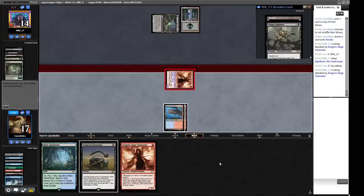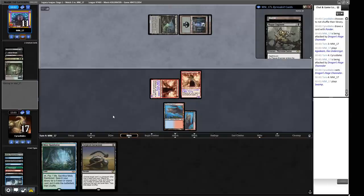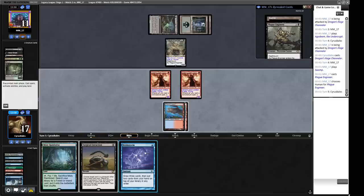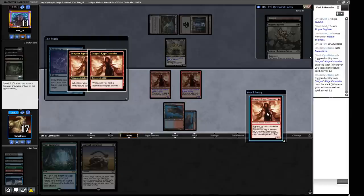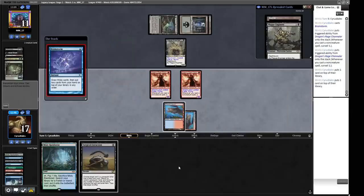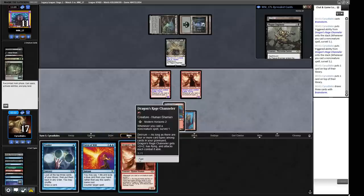A Swamp — we know two of the cards in our opponent's hand. This will reduce our clock by two but we'll only be taken for four — that's fine by me. Now we can Brainstorm in peace. We see another Channeler — sure, I guess. Let's keep the hits coming. Two of these cards have to go back — we can put back the Surgical and the Misty Rainforest. That gives us so much protection because we can deploy this Channeler and we'll have multiple threats with backup available.